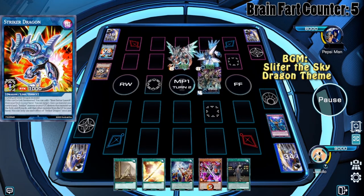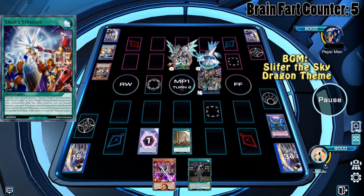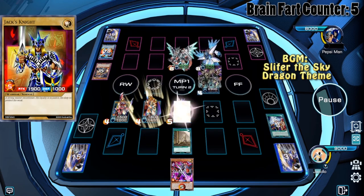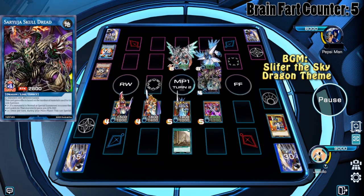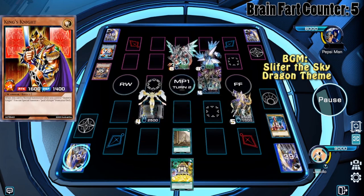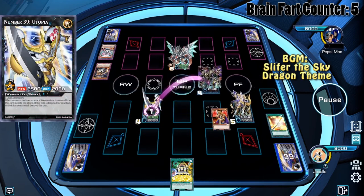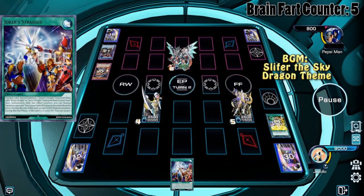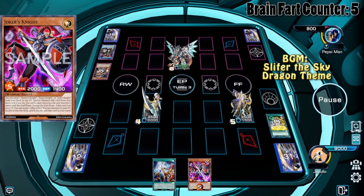But we topdecked that Impermanence — it was crucial. We make our opponent use his last negation, then proceed to do some really stupid stuff. Since we activated Joker's Trait, we Xyz summon Utopia Double, which triggers and summons another Utopia. Pleiades bounces back that copy of Hope Harbinger Titanic Galaxy, and Utopia proceeds to attack Soryuja for 7200 points of damage.